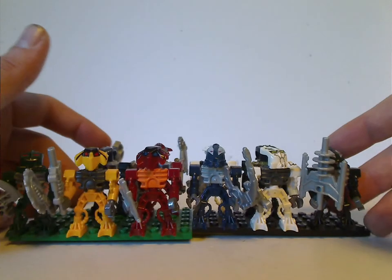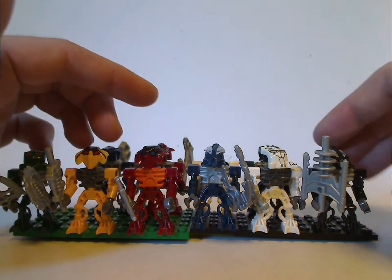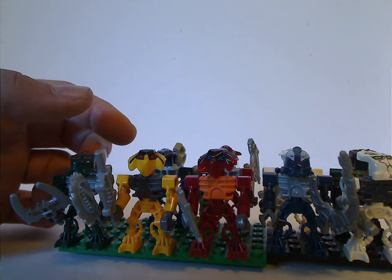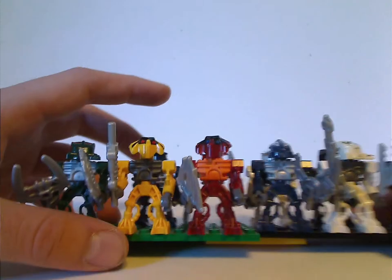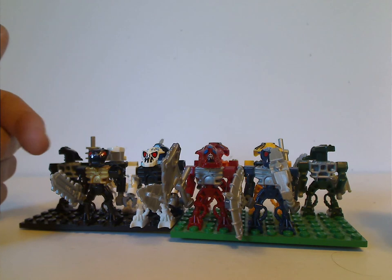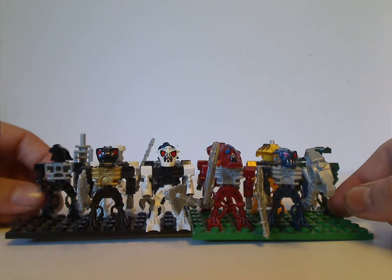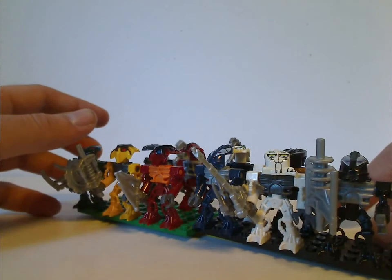Flip around and you've got all six Toa Mahri: Kongu, Huki, Jaller, Hewkii, Matoro, and Nuparu. There are a couple of repeat head molds — Nuparu's is the same as Hewkii's, and Matoro's is the same as Kongu's, though their head pieces are about perfect for Nuparu. Jaller's is the same as Huki's when it should be a different one. But besides that, a good selection of minifigs, though I wish they could have included Ehlek and Carapar — kind of a bummer they didn't do one of Carapar, which would have completed the collection of the Barraki in minifig form, unless you count the one in the Toa Undersea Attack set, since this set is supposed to be the same as Barraki Stronghold where all the characters were together.